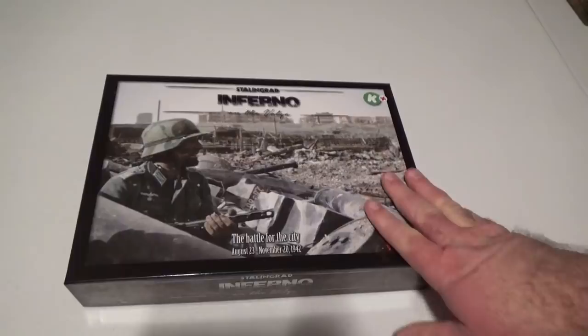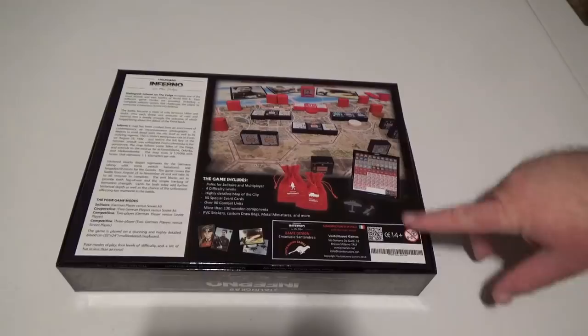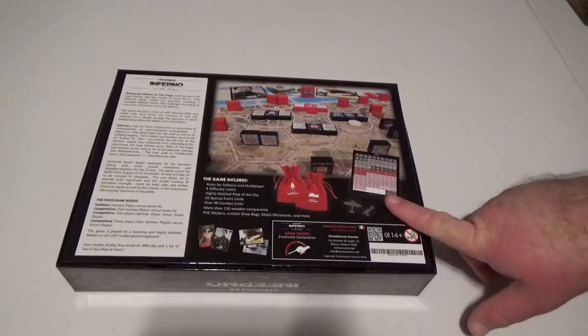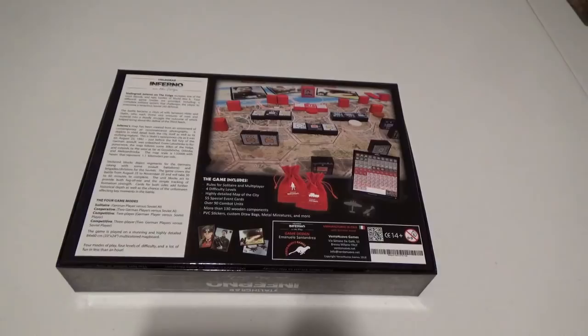Number three on my list — and this is our controversial choice — is Stalingrad: Inferno on the Volga by Vento Nuevo Games. People seem to either really like it or really dislike it. I like it — obviously, it's my number three new game of 2018. This one is a block game, but don't get the wrong idea — this is not Turning Point Stalingrad with blocks. It's very different. To me, this is basically a very good what-if game.